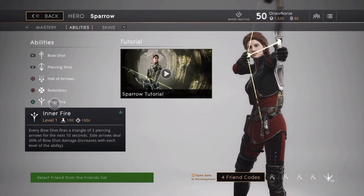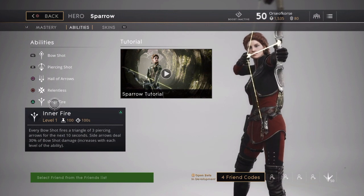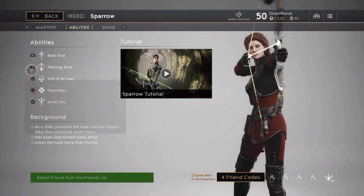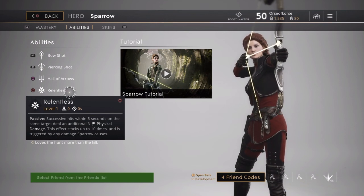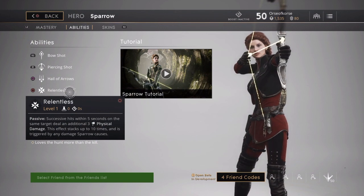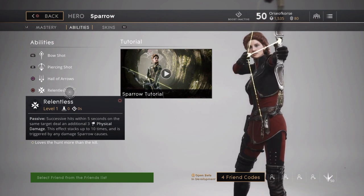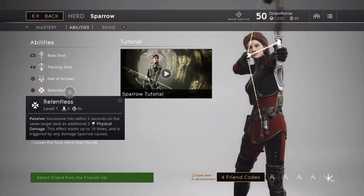That's the deck build and the move sets. I prioritize Inner Fire when it's up, and when it's not I go Relentless over the other two. Relentless then Piercing Shot — Hail of Arrows is up to preference. If you're hitting your shots, Sparrow does so much damage it's ridiculous. Let me know what you think in the comments. I'm curious how it works for you. Also, let me know what hero you're enjoying right now — I'm enjoying getting back into Sparrow, I'm actually Master Sparrow.